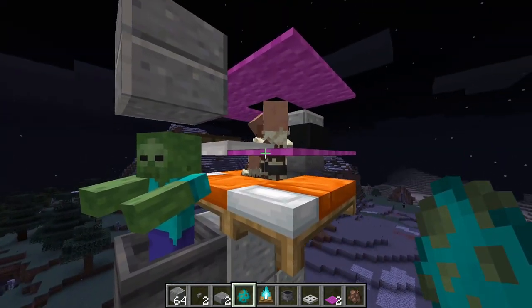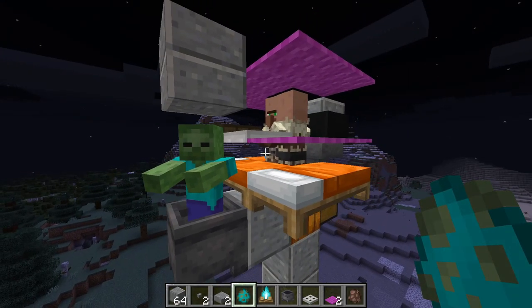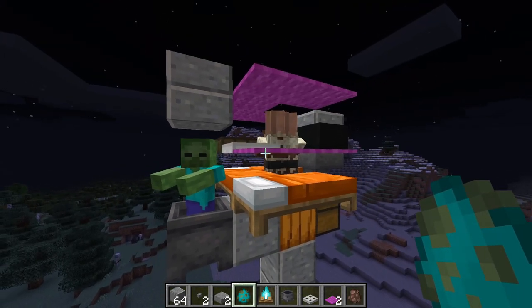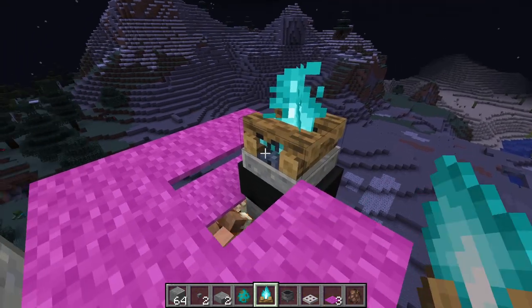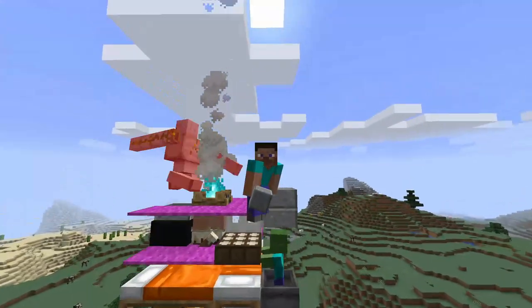Now that the zombie is here, it is not able to attack the villagers, but the villagers can see the zombie and keep getting scared — which is what causes the iron golem to spawn. Once the golems spawn they will promptly be eliminated by the campfire, which is the last step. Place the campfire on top of this hole just like this, and now this build is done.